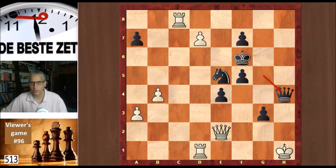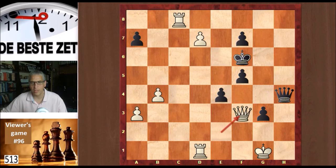Queen h4 check is possible — it looks a bit scary with queen and knight. King g1, knight f3 check. But now white can simply bail out with queen takes f3, taking the knight off the board. Because after e takes f3, there is d8 promotion — white gets a new queen, and it is check, which is very important. White wins.